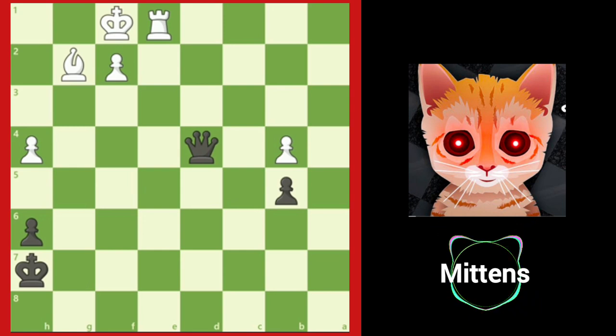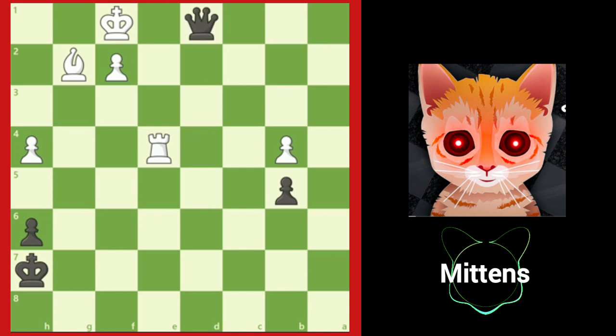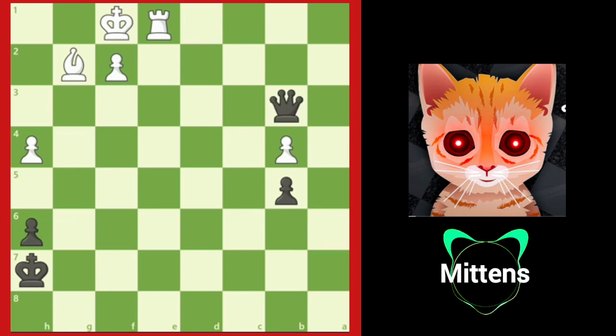The only targets black has are the unprotected b4 and h4 pawns. After queen to d4, if white doesn't get discouraged and looks for the best moves, white can hold the position with rook to e4, attacking black's queen and protecting both the b4 and h4 pawns. After queen to d1 check, rook e1, and queen to b3, black cannot make progress. Even though white threw away a winning position, white can still avoid losing by playing careful defense.